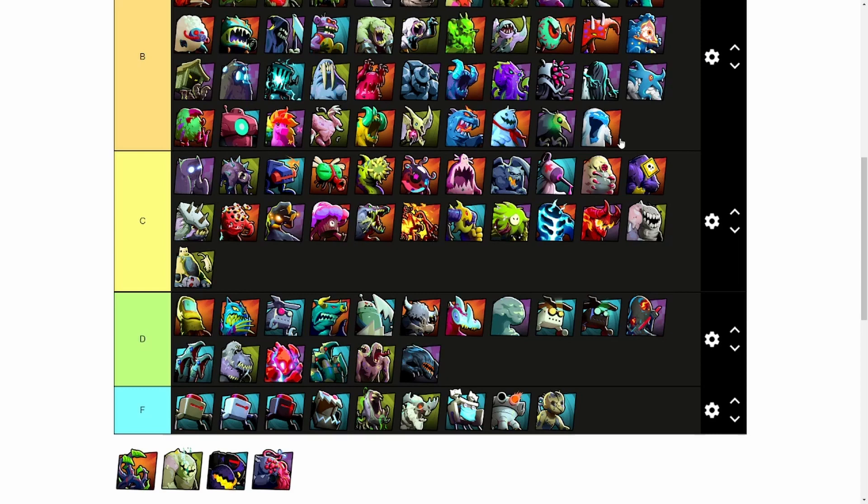As much as I want Smother Mother to be a good phobie, it just isn't. To have a pull or even a stronger Mully Bully on the field isn't worth it when there are better alternatives. It is always going to be better to save four keys and summon a MoFat instead, so Smother Mother unfortunately gets a C.